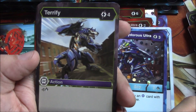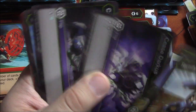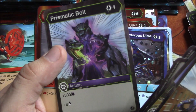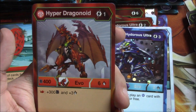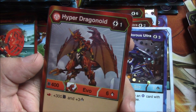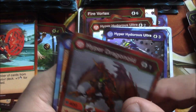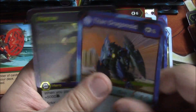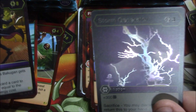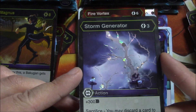Cease Darkus, Cease Chaos, Unravel Jump, Prismatic Bolts. And then the rare is Hyper Dragonoid: one energy, Pyrus, 400 B, six damage evo. If it's on a Fist, plus 300 B and plus three damage — not bad. Another Titan Dragonoid and another Magnus! Very happy. And a foil Storm Generator — the foiling is beautiful.